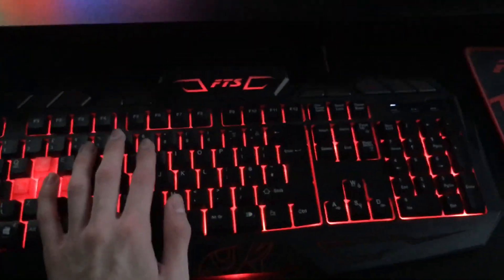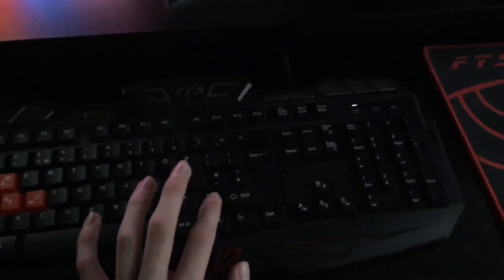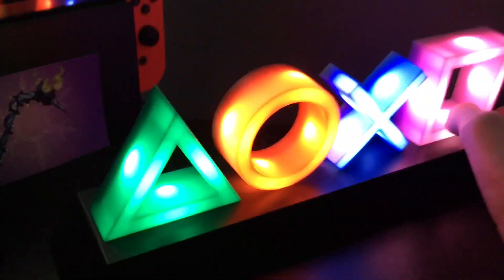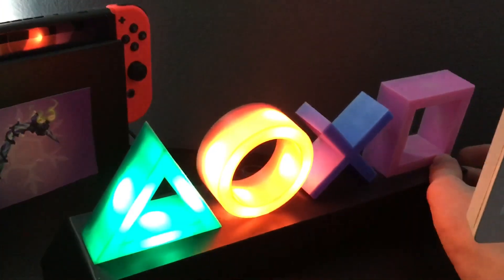Down here on my setup I've got my FTS keyboard, and if you press this button here it changes colour — pink, blue, red, and black. I've got my mouse down here and my mouse mat. Over here I've got my PlayStation lights — they were originally over there but I had to swap them. If you press this button they can change to different colours, or you can just keep them as they are.